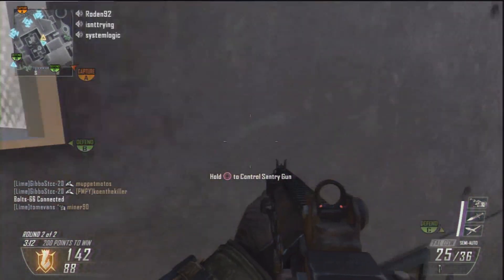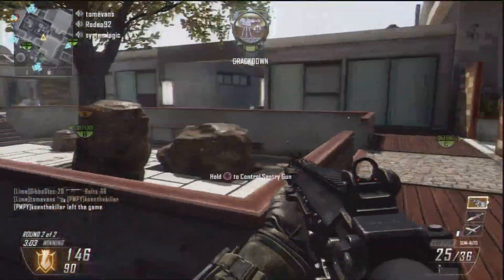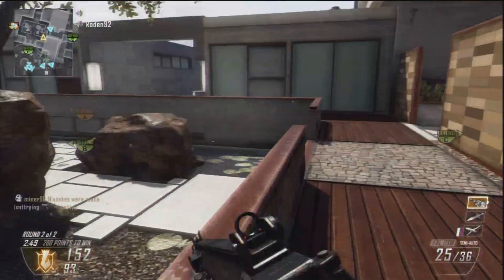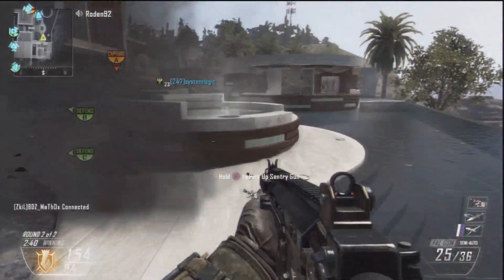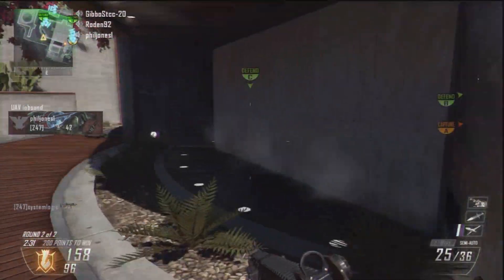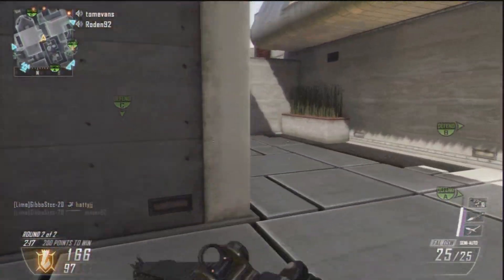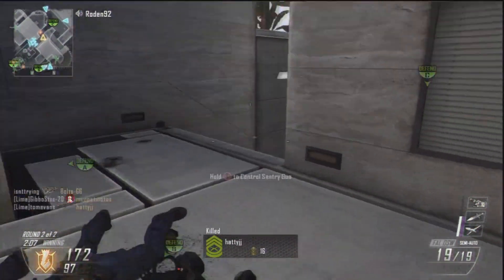We put down the Sentry Gun on the right-hand side to guard our flank and stop enemies from coming around the side. After a while enemies begin to realise there's a Sentry Gun there and stop going back. We set up heavily on the B side — you can see on the radar the vast majority of the team are on the B side, locking it down. We're using the Sentry Gun on the right to stop enemy flank attacks and stop them coming through the courtyard. You can use a Sentry Gun positioned with a little cover in front of it, far from the enemy — it's difficult to destroy and covers you many times. This channels the enemy into the middle, where we use our weapons and gun skill to take them out, so they've got a choice of running into six guys or running into a very hard-to-destroy Sentry Gun.